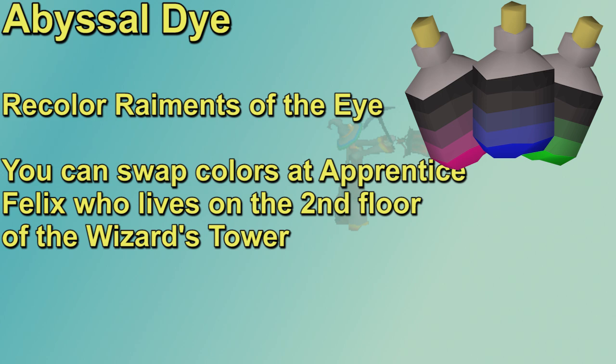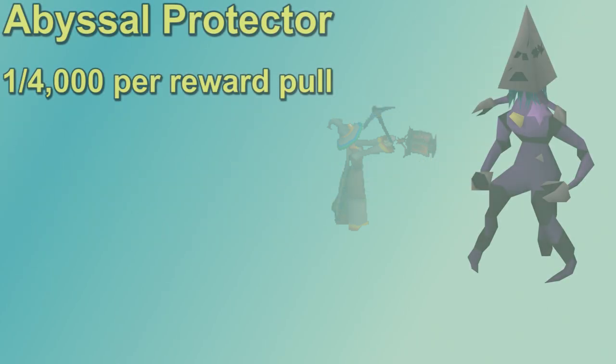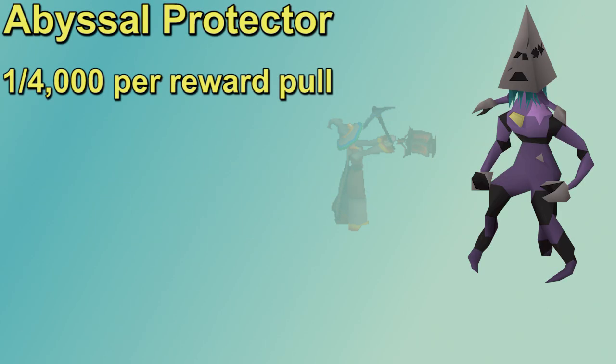If you get a color you don't want, you can swap it out at Apprentice Felix on the second floor of the wizard's tower. Guardians of the Rift also comes with a pet — the abyssal protector, an ugly little guy you can pull at a 1 in 4,000 drop rate, which is very rare.